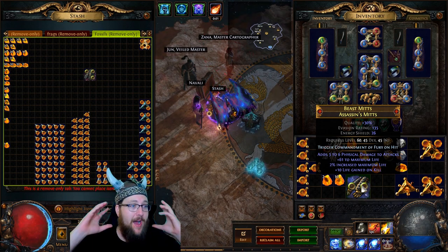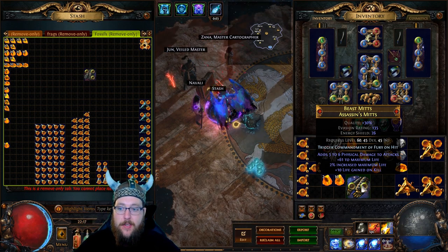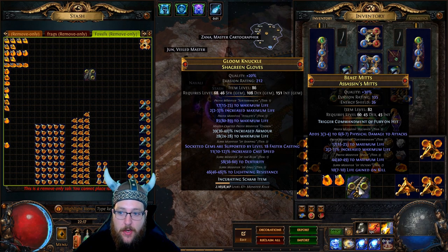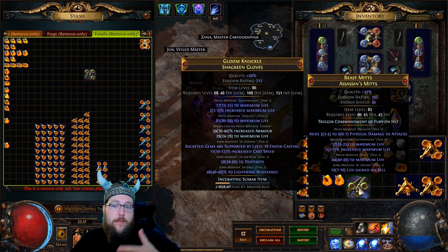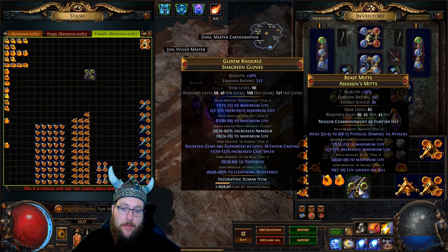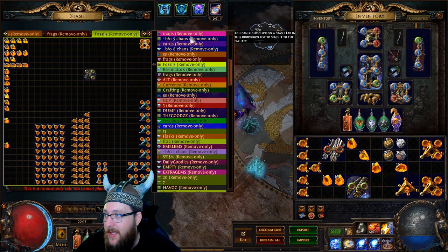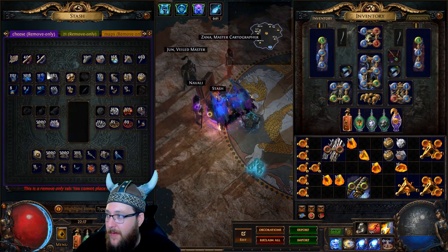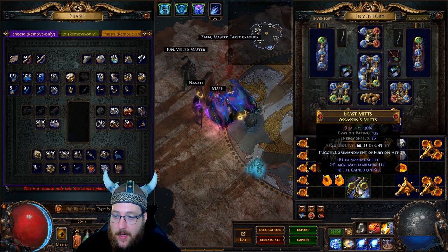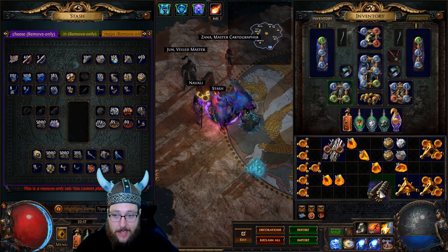I did want to show one roll where we didn't hit everything perfectly — this tool gives you a higher likelihood of hitting those modifiers, but it's no guarantee. At this decision point you can do anything you want: go to the bench and add an additional prefix, or if you want to get risky, try to annul the life gained on kill off the item and then multi-mod to make something really nice. We tried to annul the life gained on kill — we didn't hit it, but you guys get the idea.